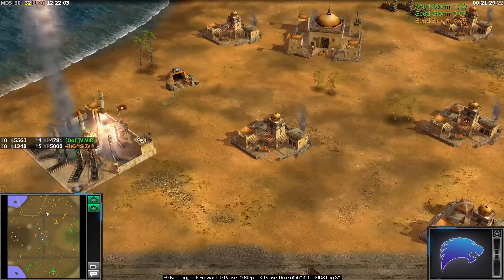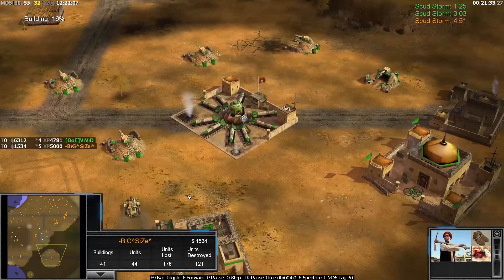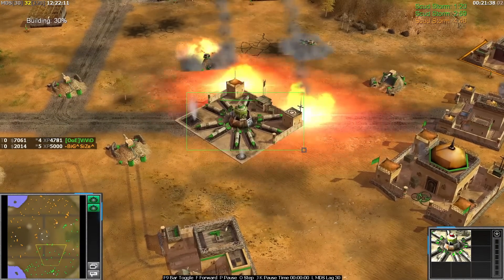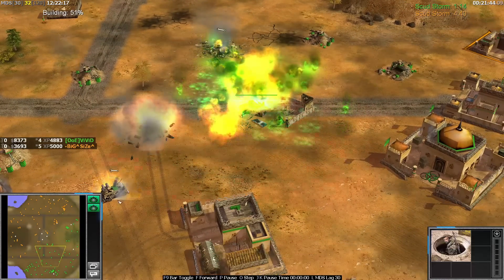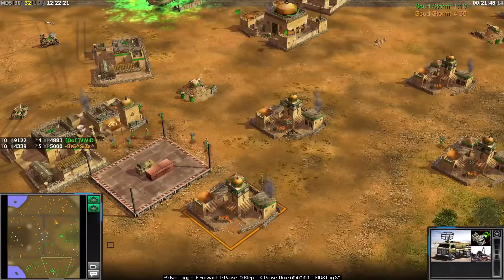Scudstorm has fired from Big Size. Where is that going to hit? It's going to be on this one. I don't know if it kills it past the hole - it leaves it right to the hole. Sadly it didn't kill the radar van as well, which could have been annoying for Vivid - losing your map vision.